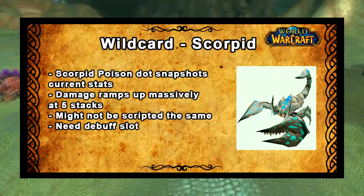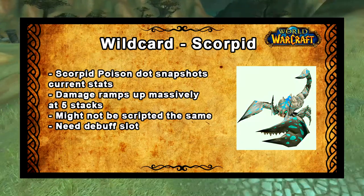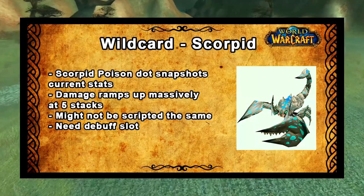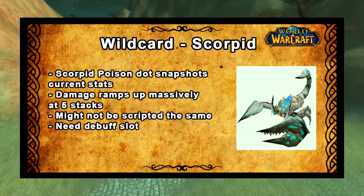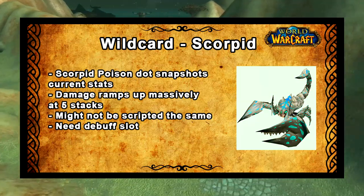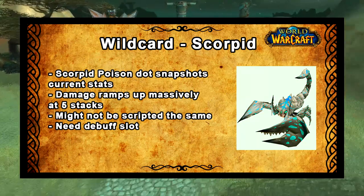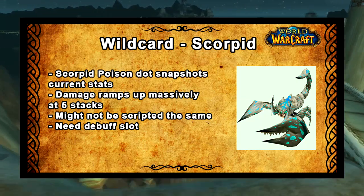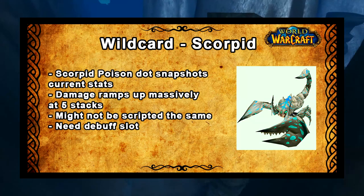I'm going to finish off with the wildcard option. If this turns out to be viable when Classic is released, it will probably be the strongest DPS option for hunter pets in the game. The option is actually the scorpion. The reason the scorpion stands out is because it does a DoT called Scorpid Poison, which puts a damage-over-time effect on the target over 10 seconds and it stacks five times. The reason this can become ridiculously strong is because of snapshotting - before dynamic DPS was introduced in Warlords of Draenor, DoTs would snapshot your temporary buffs at the time of application.